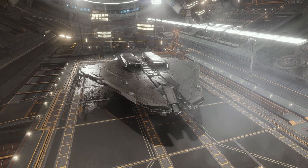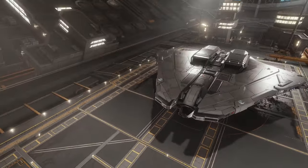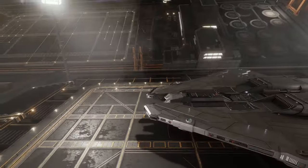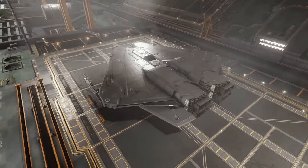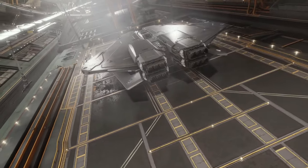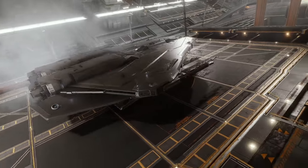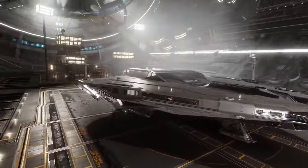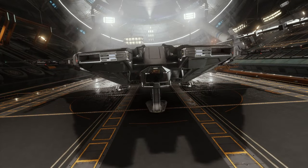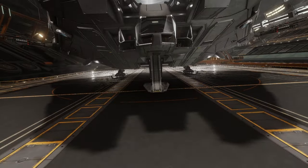This is my Krait Mark II. I'll do a quick demonstration around it. It has a different skin — I went with black, which is a theme for most of my ships. The Krait Mark II has an almost silver, dark gray vibe to it. If you look at the front of the ship, the pilot seat is just below these two vents, which I think is really neat.